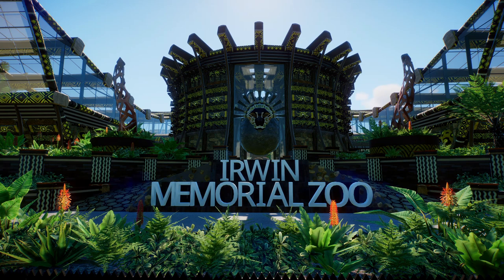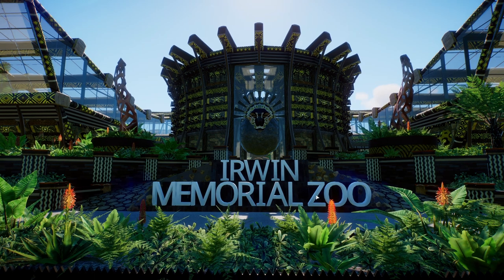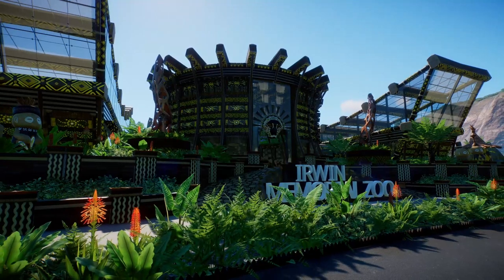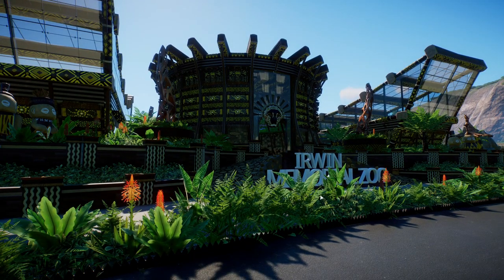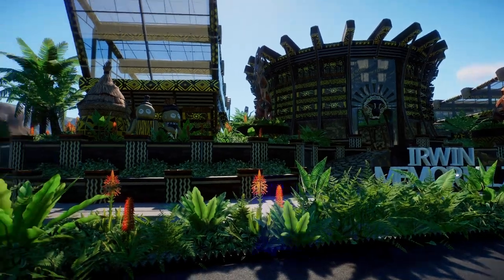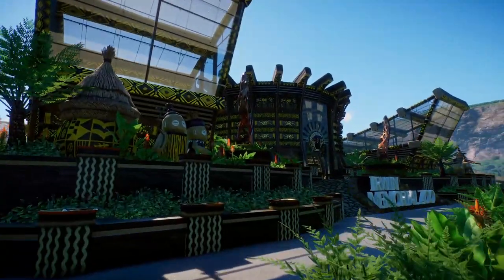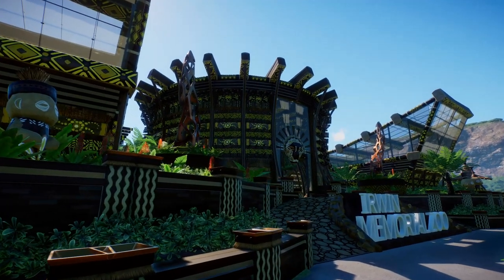The first thing I want to address is that the lighting of this entrance building in relation to the Sun is wrong. When I started building this zoo about a year ago I had no idea what I was doing. This is not even close to being the original entrance — this is version like 4.5 at this point. The original entrance was just like a little 4 by 12 meter rectangle with a path going through the middle, very uninspired.